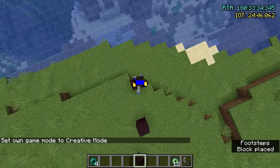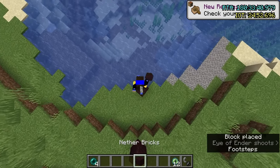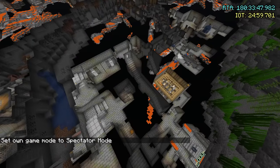Watch this — if we mark down where this eye is going, and then we come over here and throw it again, look at this: these two lines are pointing to right here. And if we dig down, we're at the stronghold.